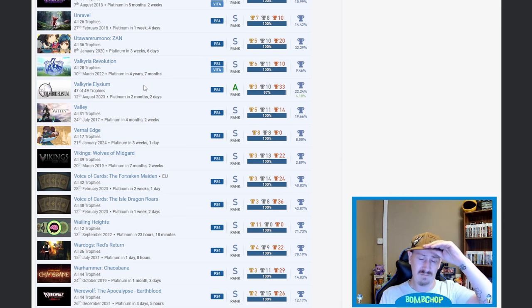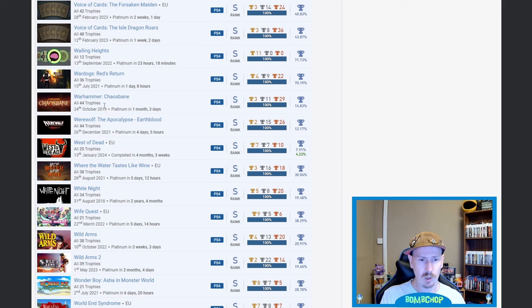Valkyrie Revolution — 9.46%, nice. Valkyrie Elysium — I just got so bored of it. Started off thinking it was amazing but then yeah, I just couldn't be bothered. Warhammer: Chaosbane — 14.83%, very nice, kind of reminded me of a cheaper Diablo but nowhere near as good. Werewolf: The Apocalypse — nice, considering the game is so bad but easy, I'm surprised the percentage is so low. West of Dead as well — 7.91% and the DLCs — beautiful.